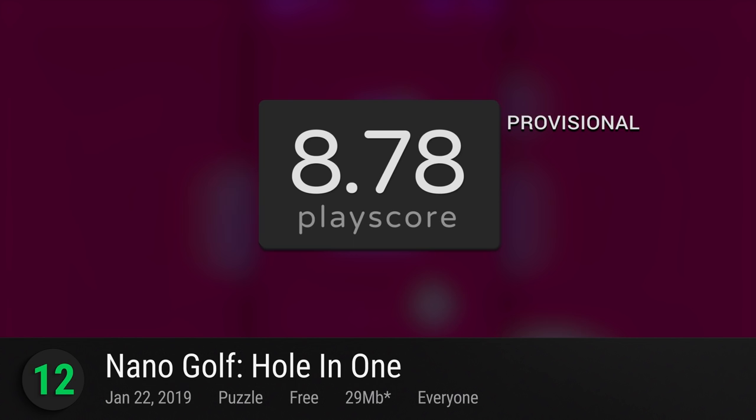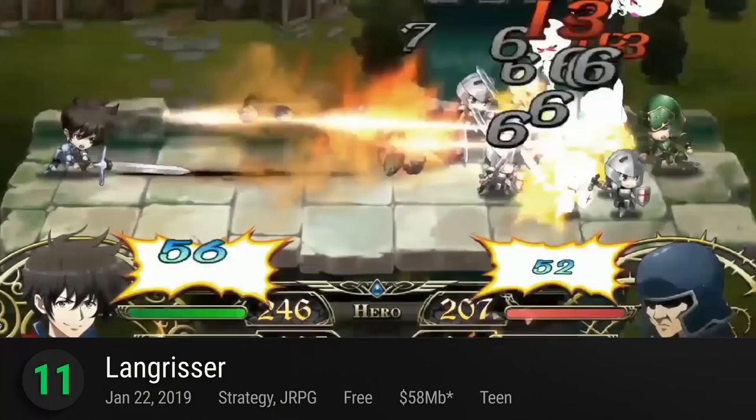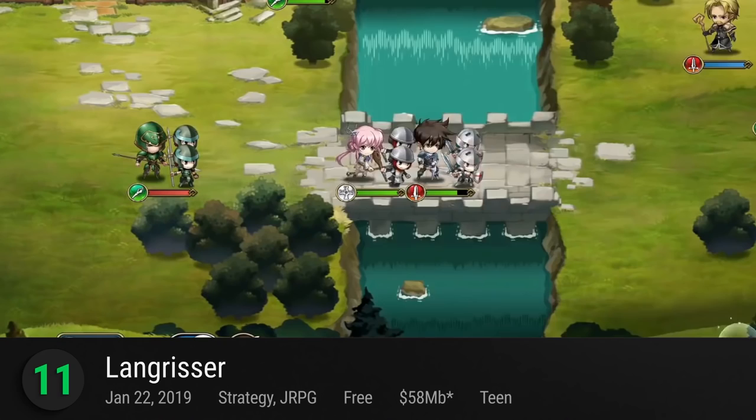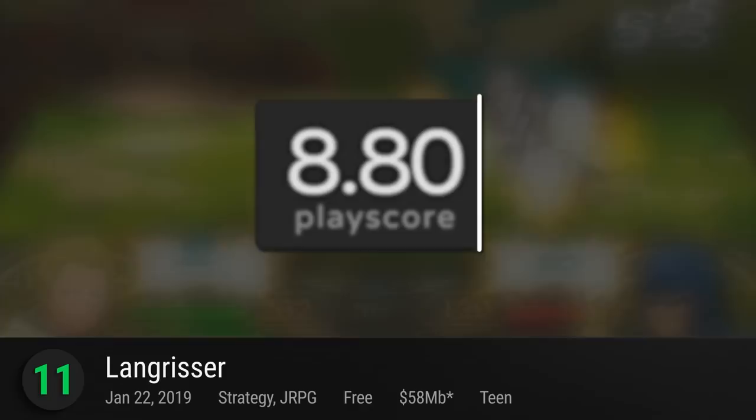11. Langrisser — coming in fresh to the world of mobile gaming, Messiah Games' classic 90s tactical RPG gets a new lease on life on our smartphones. Renewed for the modern age, it shows off its stunning new art and animations alongside their exhilarating turn-based battles. Telling the story with an all-star cast of voice-over legends, it's a gacha game you can't miss with a rating of 8.8.